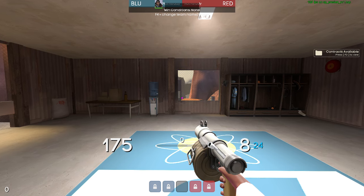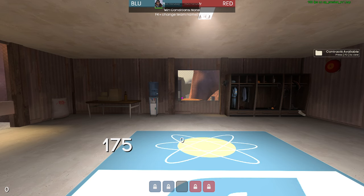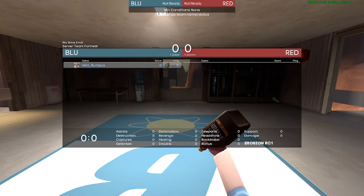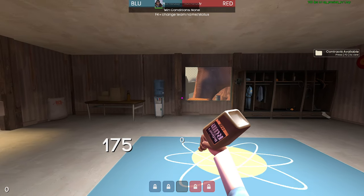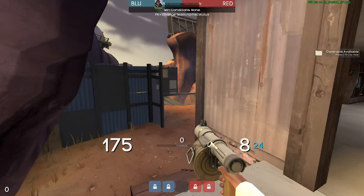Hello everyone. I've got something quite interesting today. I talk a little bit here and there about the very nebulous and sometimes kooky state of the really early sixes. So I decided I would just run through and show off some of the defunct maps that they used to play. Today we are on CP Erosion RC1 - release candidate one - meaning the map is basically done with just minor tweaks. According to the wiki, this got played for season one of UGC and then never again. This is a map that got made in 2008.